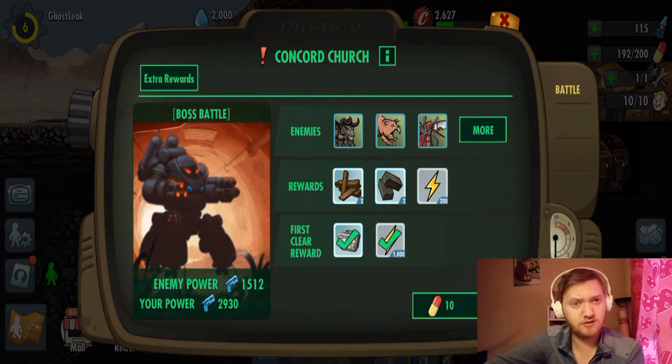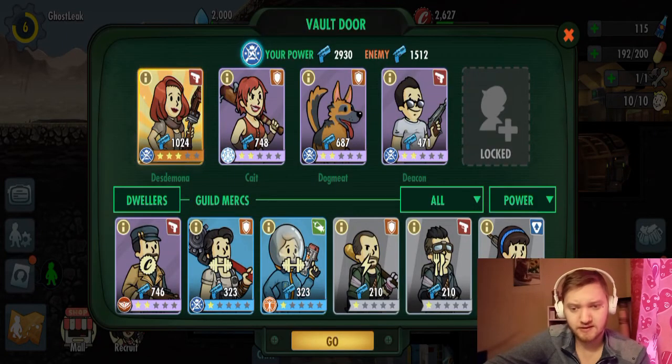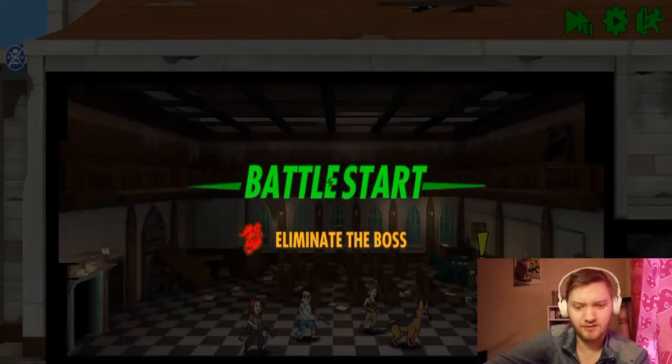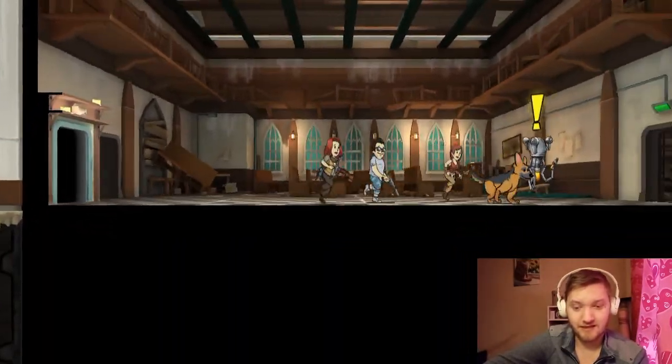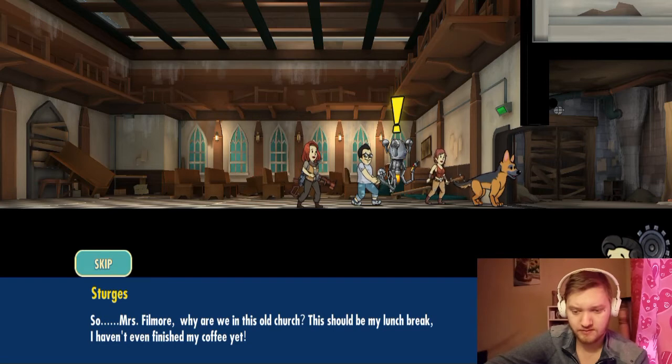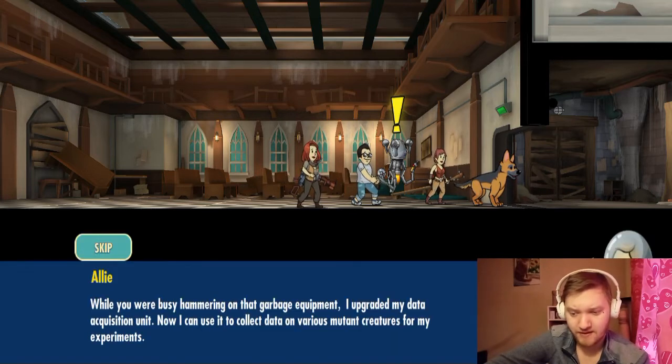Okay. It looks like we are going to go to Church. My power is pretty good. Enemy power is lower, so probably we are not going to die. Hopefully. Oh, what is that? It looks like a character from Halo or Doom. Okay. And we are at the church. Oh, what is that? It looks like a character from Halo or Doom.